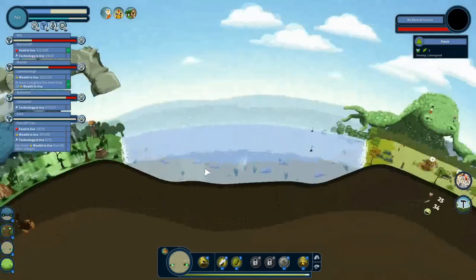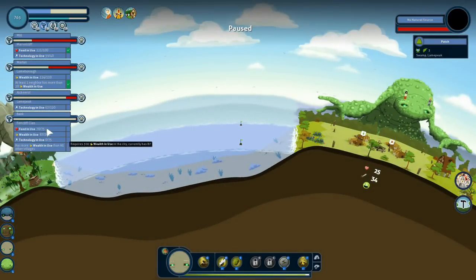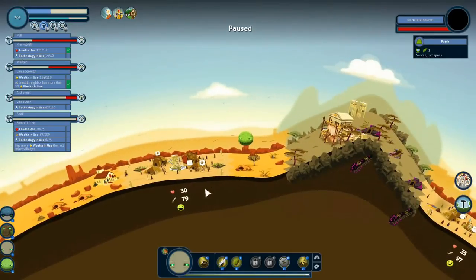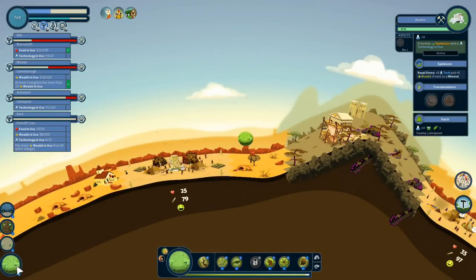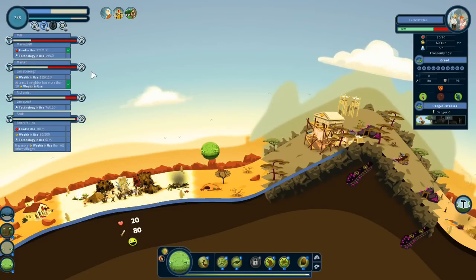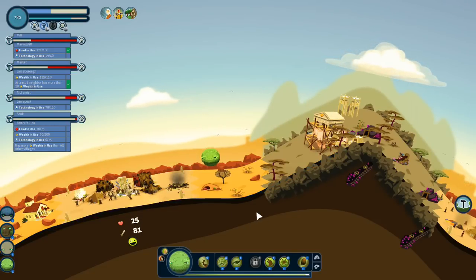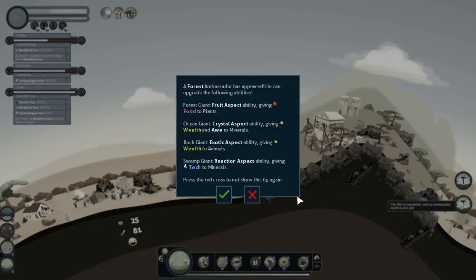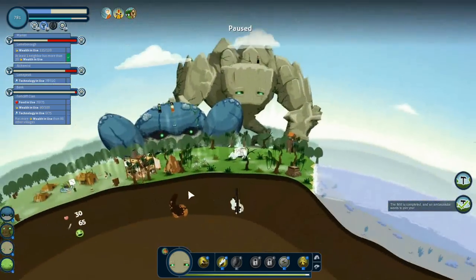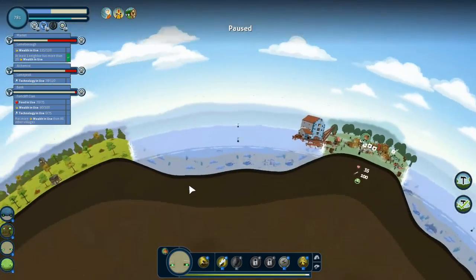I need you to give me an advanced mineral right there. The bank challenge just started — 75 food in use, 300 wealth in use, 75 technology in use, and it has to have more wealth in use than all other villages. 300 wealth in use — yeah, I think that's pretty likely. Okay, this war is already over. It looks like the Forklift Clan won. A forest ambassador just spawned, which should be able to give me the rock giant's bonus — which is what I'm actually looking for.